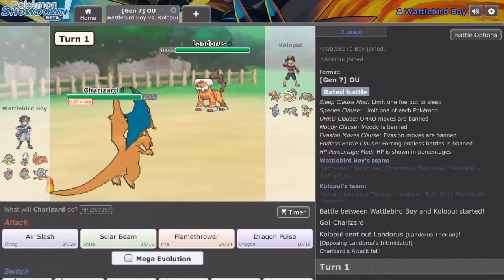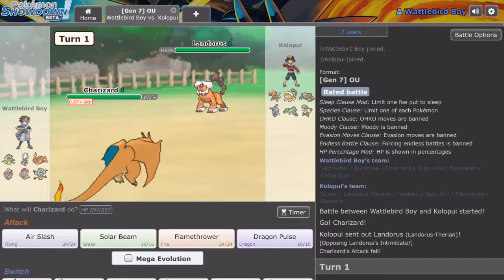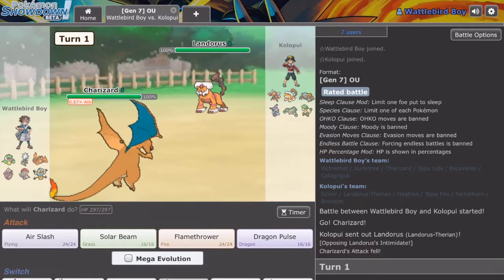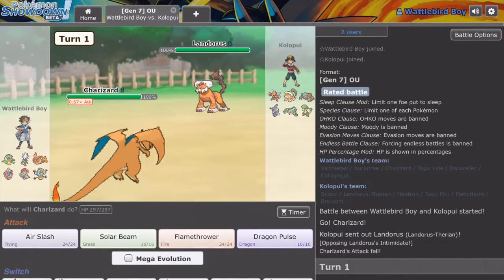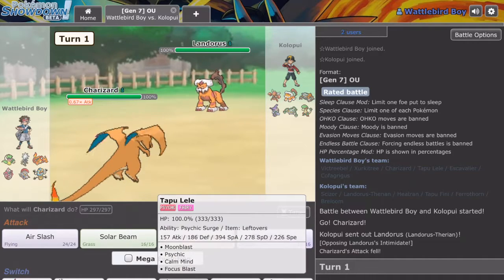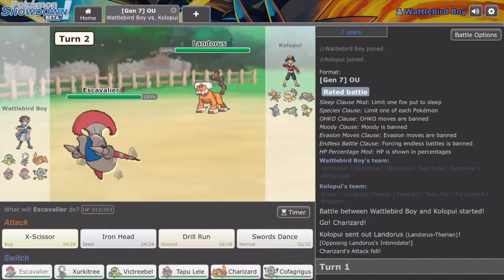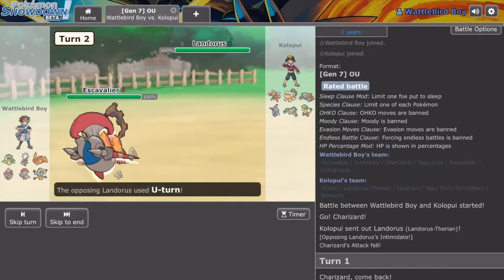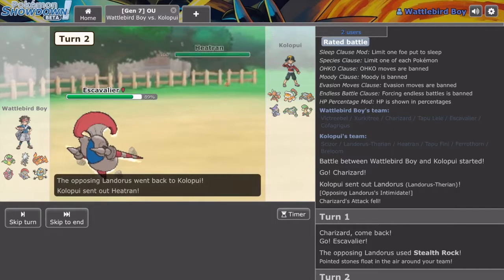This is interesting. I don't want to stay in because he'll definitely have Stone Edge or something like that. I'm thinking of going into Escavalier, or Tapu Lele, even Victreebel at the moment. I'm going into Escavalier — hopefully this is the right play. I'm just thinking because an Earthquake will do quite a lot. I'm going to set up Swords Dance and try to set up. Okay, he switched, and he took damage from the Rocky Helmet, which is good — that's what the Rocky Helmet is there for, to punish physical attackers.